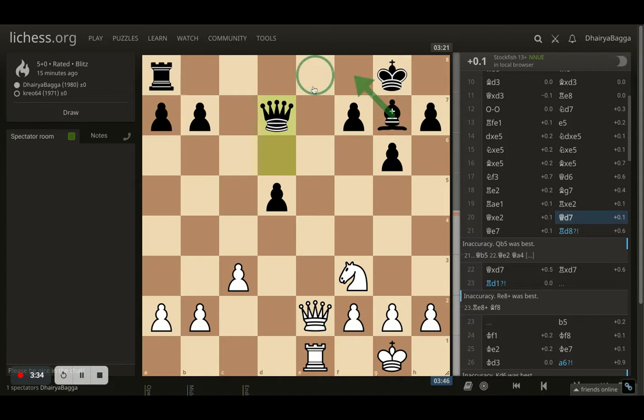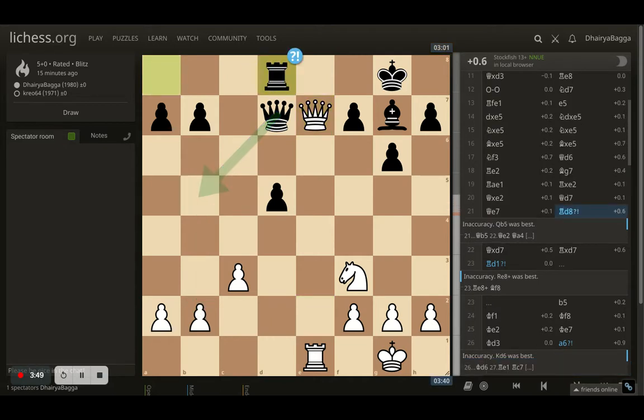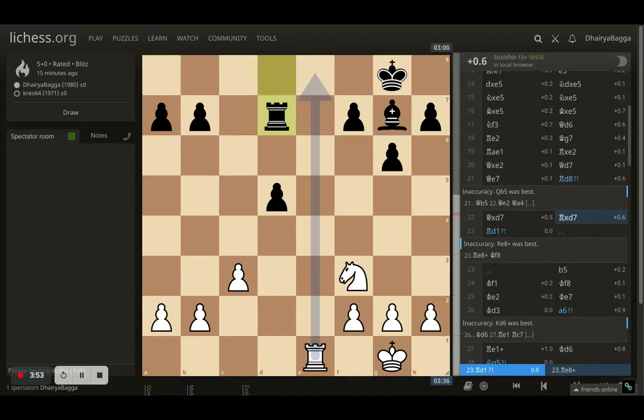I thought: let's exchange queens off the board — that would be helpful. The opponent can simply defend the queen by putting it on b5, attacking my pawn, and I'd have to figure out what happens from there. But the opponent decides to put the rook on d8. I trade the queens and the opponent takes back.